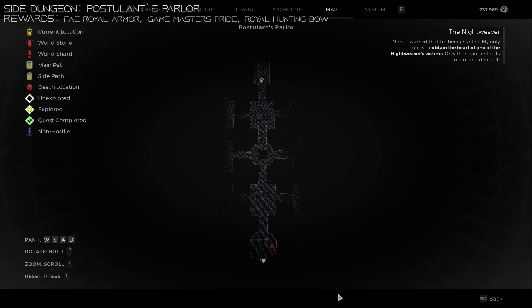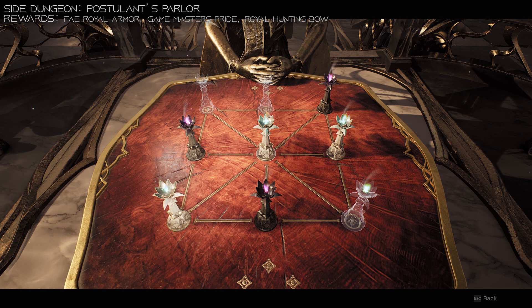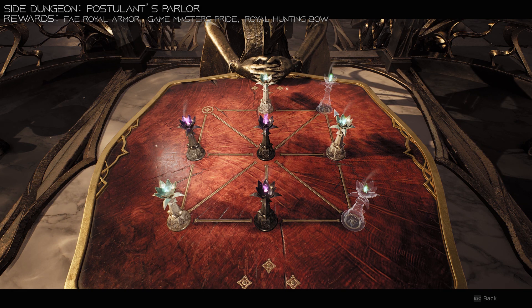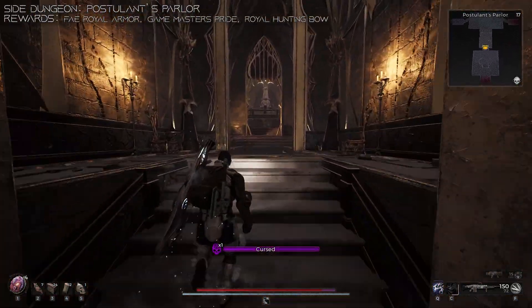We're going to begin with the Postulance Parlor. This zone can be rather difficult and confusing, but keeping yourself oriented with your map definitely helps. The goal here is to get to the top middle where you're going to find your connect-3 game that you have to play with this guy. There are three outcomes and items you need to collect here.